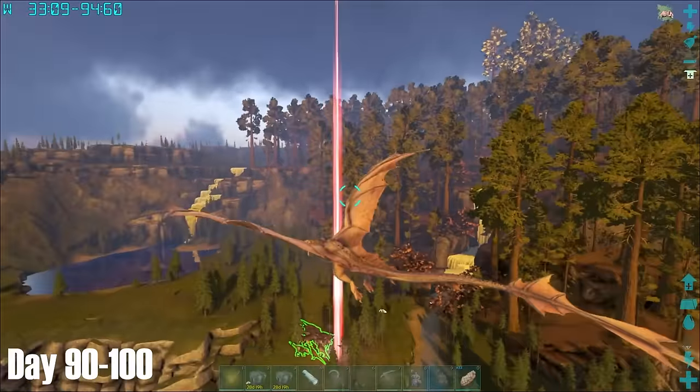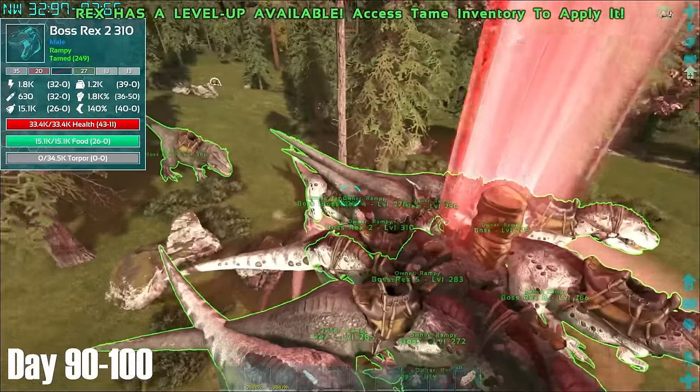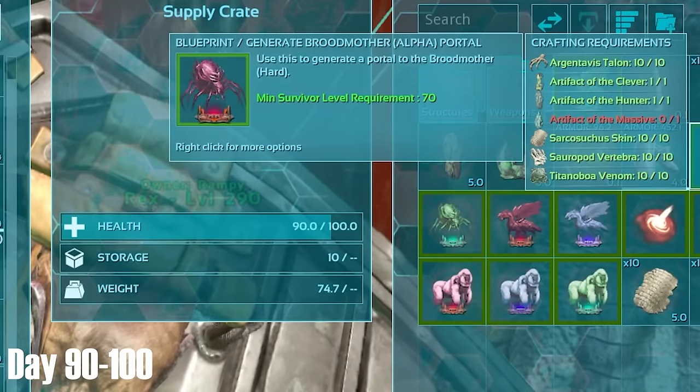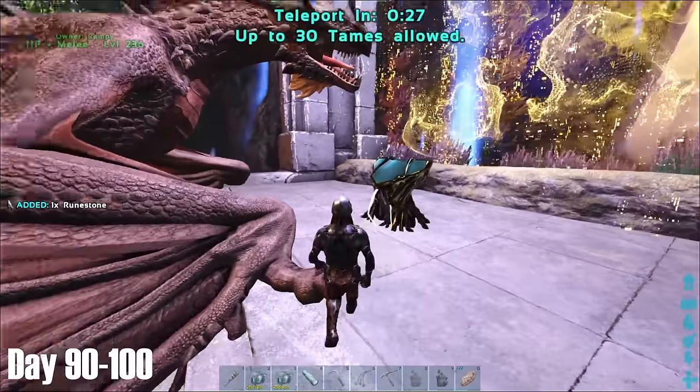The next morning, after a bit of a wait, a red drop began to come down just outside the base and we were ready to take on our first boss. I got all the Rexes in position ready to go — and it was at this moment that I knew I had messed up. I didn't have all the artifacts.